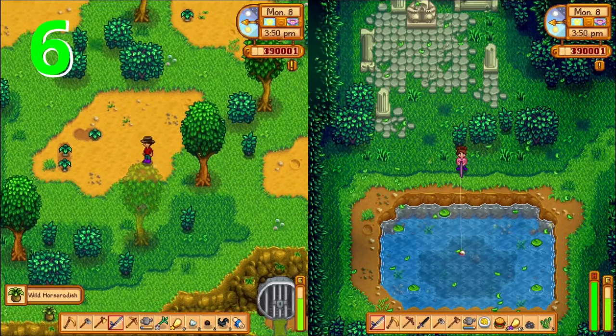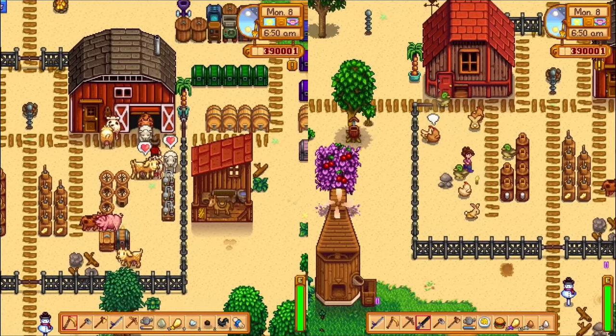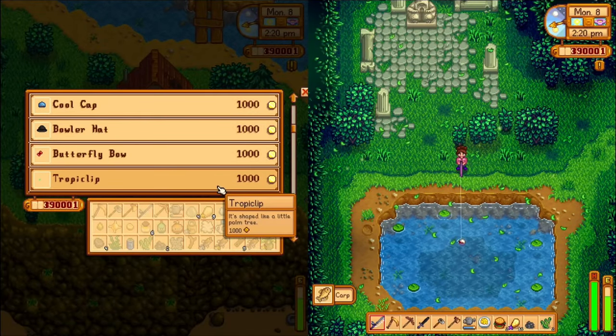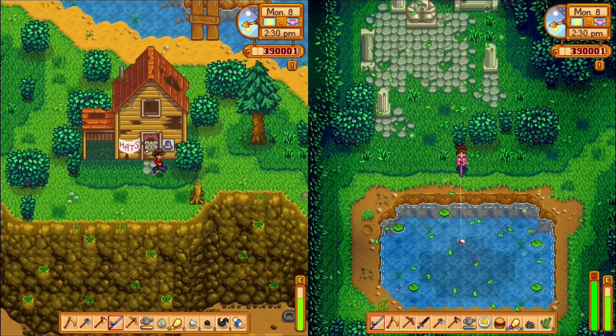Have somewhat assigned tasks each day that make things more efficient. Carly would generally take care of the chickens every morning while I would look after the cows. Find out what each of you enjoyed doing and use that to your advantage. Carly loved fishing while I didn't, so if there was ever any fishing that needed to be done, I would let her do that while I took care of things I enjoyed more.